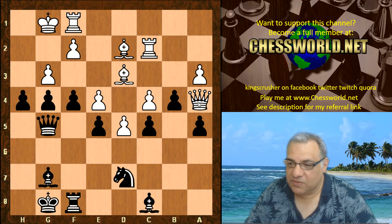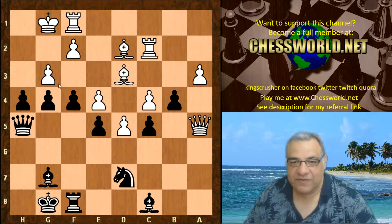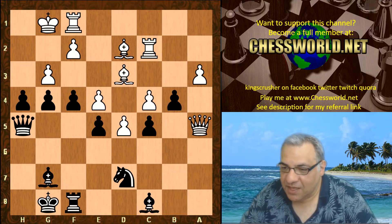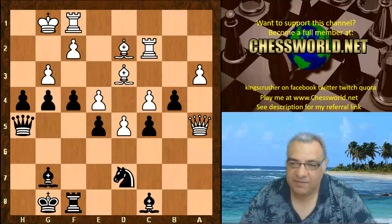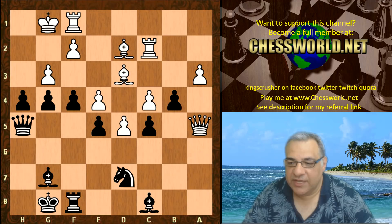h4, Rook c2, Queen h5 — yes, take the pawn. As Kasparov says, when the house is on fire, you don't worry about a pawn on the queenside. The kingside is on fire here. It seems my own engine is crying out for a technical solution already. Leela actually played b3 — more intuitive perhaps — while my brute-force engine likes Black's position.